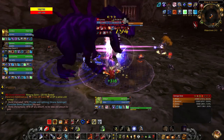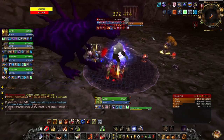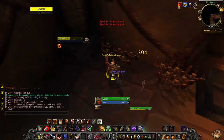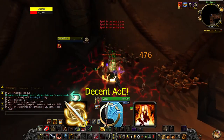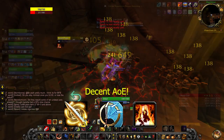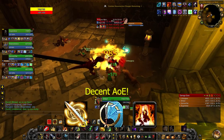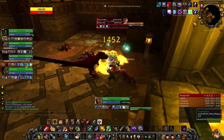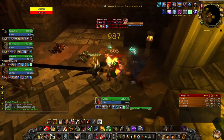I wouldn't say this is a meta build or anything like that, but I feel it can definitely hold its own. For AoE damage, I found that taking Divine Storm, Whirlwind, and Explosive Trap does a pretty decent job. Explosive Trap especially does quite a nice bit of damage, but this build isn't particularly created for massive AoE. It's more focused on single-target damage with your pet, though it does hold its own in AoE DPS.